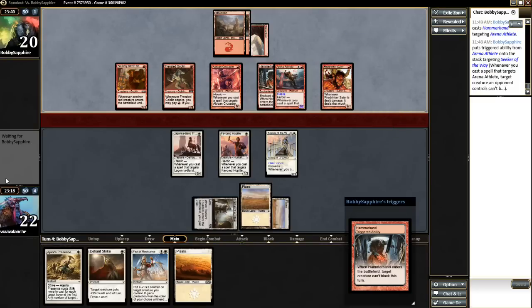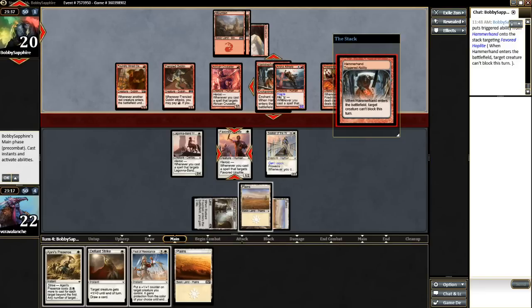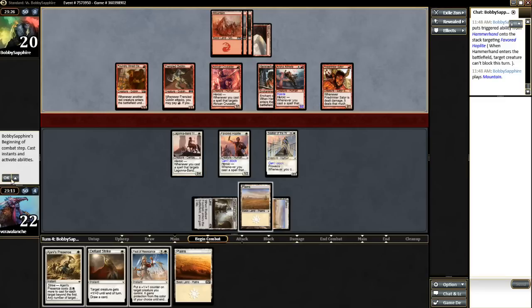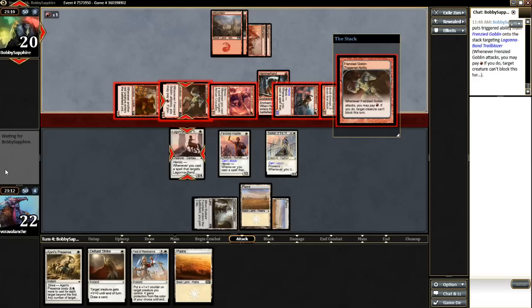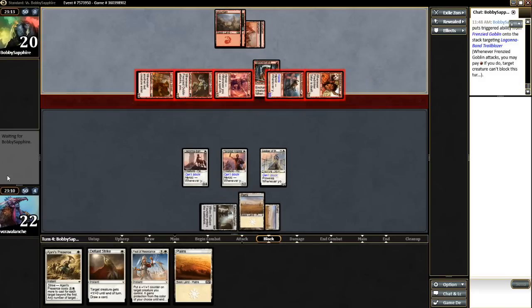I'm definitely killing the Frenzied Goblin here. None of my guys are going to be able to block. Ajani's Presence doesn't even give him protection of color, so he's going to be able to do some significant amount of damage here — by not making my Lagona Band Trailblazer able to block either, by attacking with Frenzied Goblin. But this is the only turn this is going to work. Next turn I have Feat of Resistance to make sure it goes as planned. I might actually even attack with Seeker — I'm taking about 9 damage with Firedrinker.